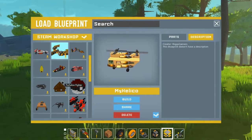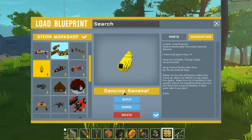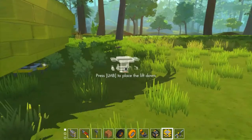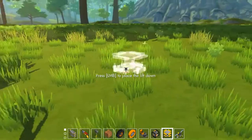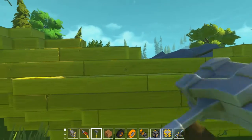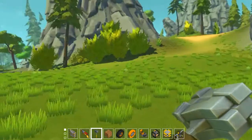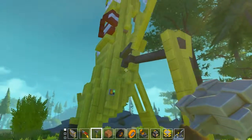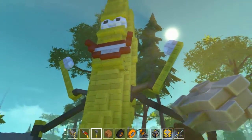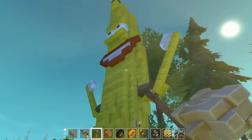Now we're going on to one of my favourites. This one isn't necessarily a vehicle, but if you've read the description you'll understand what I mean - it's absolutely amazing. So, you know, just a standard banana. But what does this button do here? Oh, what's going on? Once I click this button, it starts dancing!